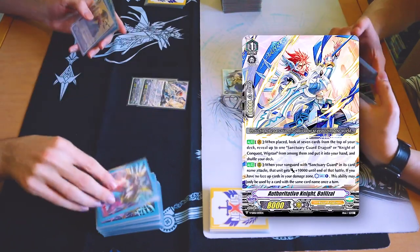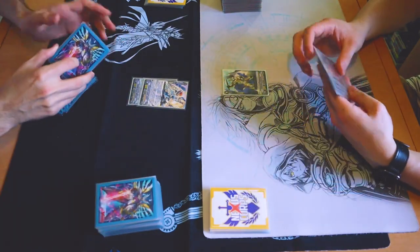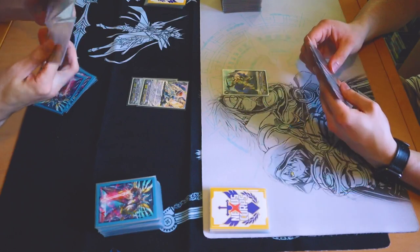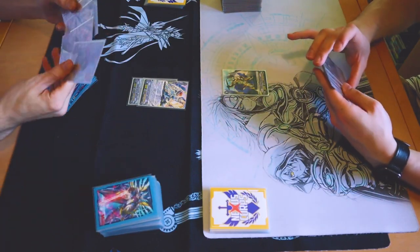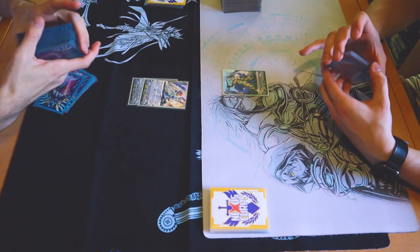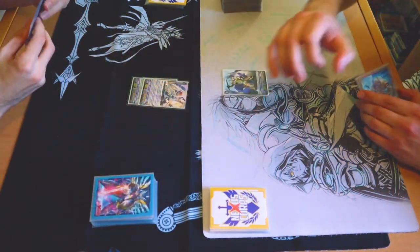I'll ride this. Draw a card and check top 7 for Saint Guard, cause I rode it. You can also get the weak grade too if you see it. Oh, it's Orwig's Den. I got neither of them, but... Down. Tragic. And that's it for me.